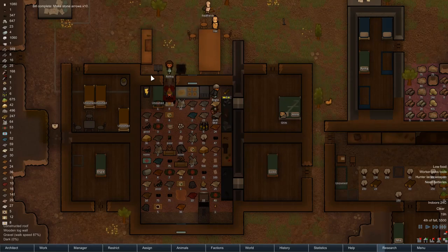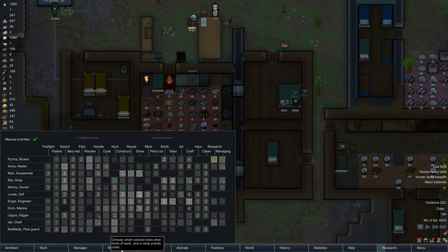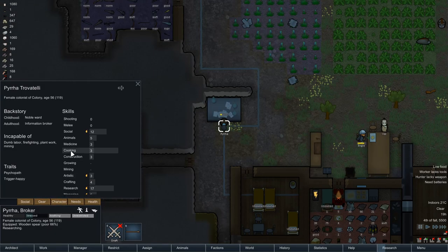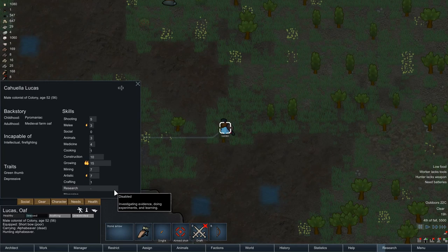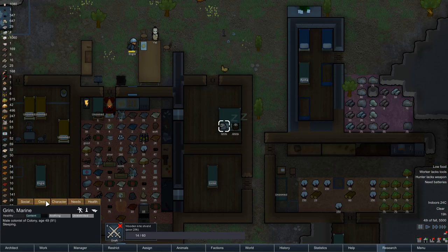We've got our production going, we've got material production going. I might go ahead and check out Ng's gear because I know Ng was carrying an awful lot. Let's try this: let's make sure anyone who is good at shooting has got the layout set to use a bow. Lucas has got a short bow at the moment, so let's upgrade Lucas to the great bow. What about Grim? I think Grim's the marine — he likes melee.